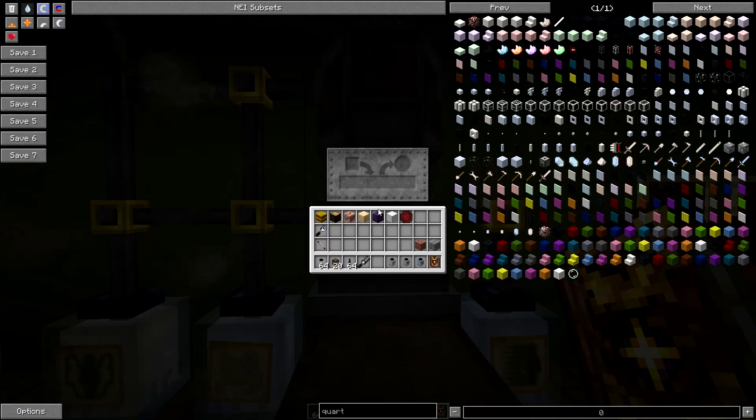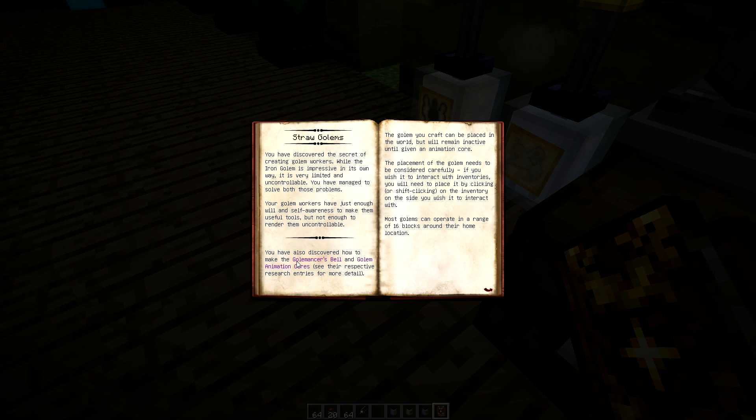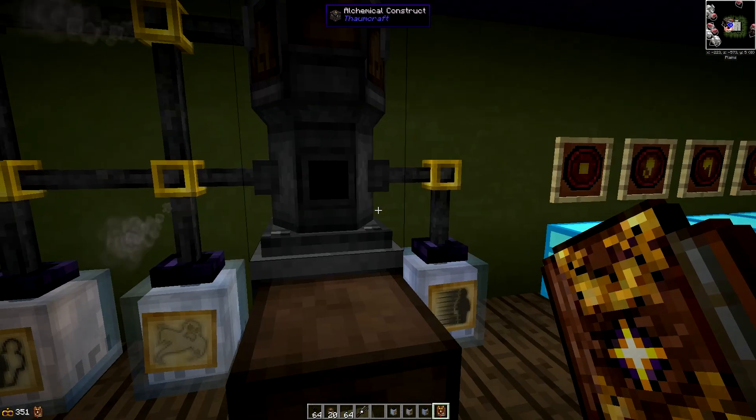So let's get into this one now - we're going to create our first golem. The very first one that you're going to unlock is the straw golem. It tells you all about the golemancer's bell, golem cores, and discovering the secret of creating golem workers. Straw golem attributes: they all have different attributes with their pros and cons. The straw golems are very low durability and very low strength. Their self-repair is average. They can only carry one item at a time - not a stack, just one item. They're very fast, and they can only hold one upgrade inside of them.